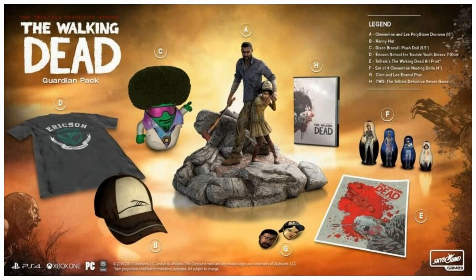Next, we have the Guardian Pack, which is a bit more expensive. It has everything that's included in the Protector Pack — the shirt, Kenny's hat, Disco Broccoli, the Lee and Clementine pin, the four nesting dolls, and of course the game itself. But it also includes this really cool poster that has Clementine and AJ on it. Clementine is holding Marlin's bow as well, and she just took down a walker. And of course, you get the statue of Lee and Clementine, which is really awesome.